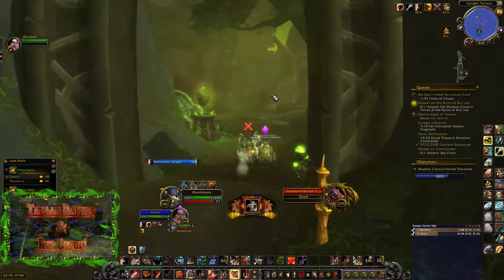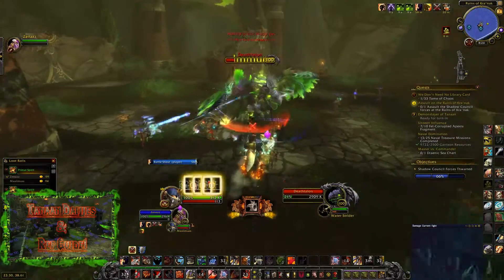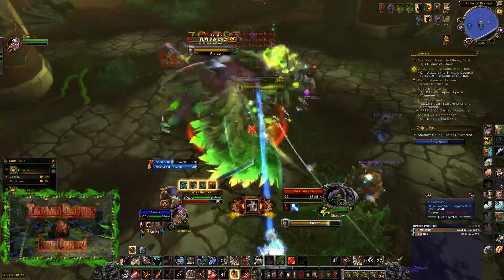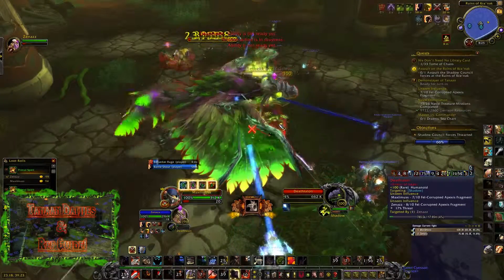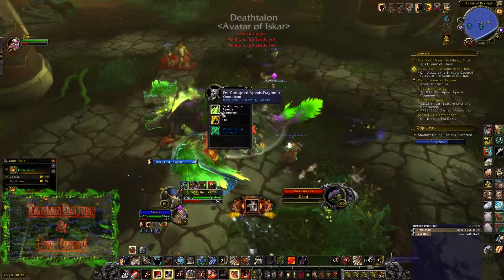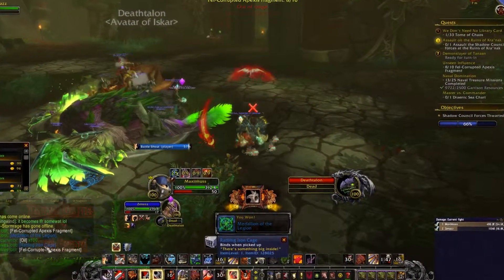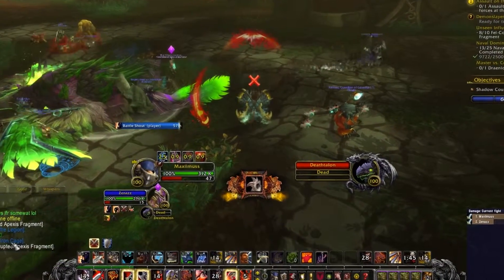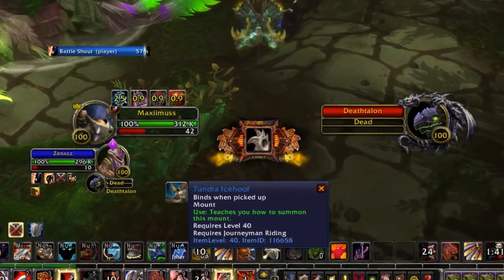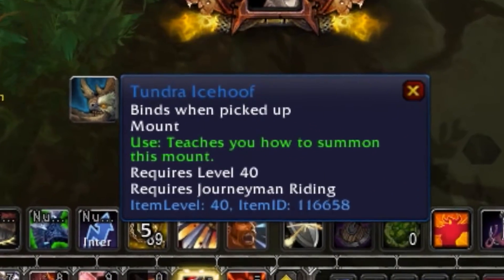During the filming of this video, as you're about to see, it's always worth killing rares because you're going to get Fel Crystals as well, and they may drop other stuff you need for your quest. Me and Zengoth came across this rare while we were doing the Ruins of Kra'nak one — I got a Medallion, but Zena got something quite interesting: she got one of the mount drop items. So I hope you guys have enjoyed this video and I'll see you guys in the next one.